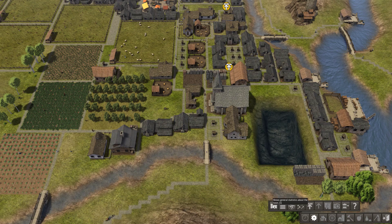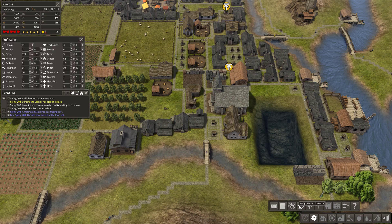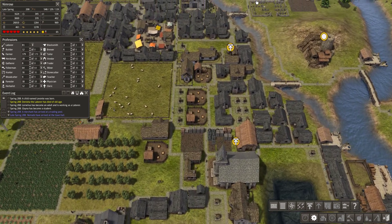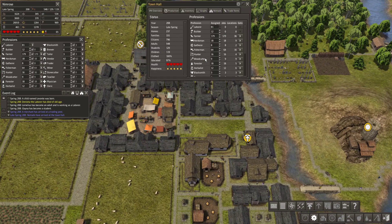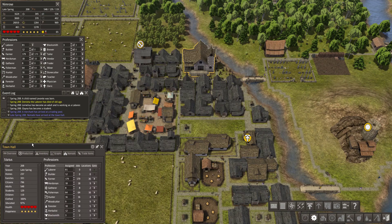You should open windows like general statistics, events, and the job assignation panel. And once you've built the town hall, this provides very useful information as well.